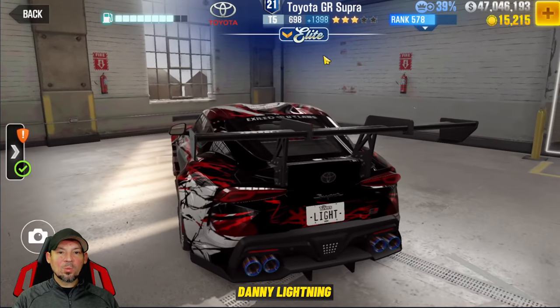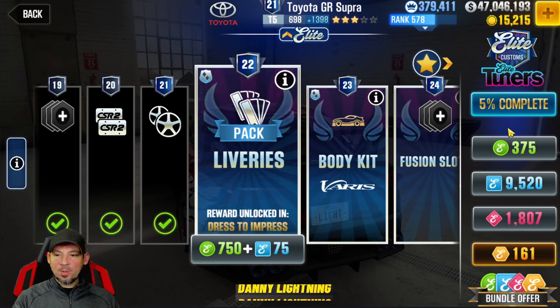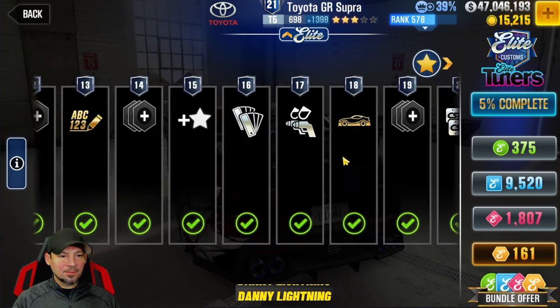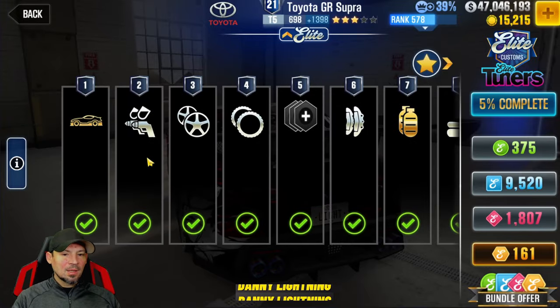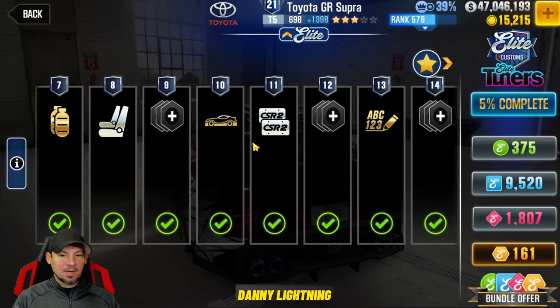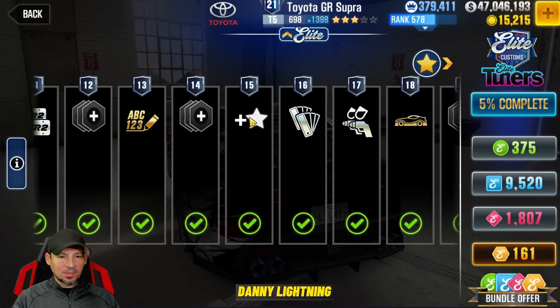When you click on Elite you've got green tokens, blue tokens, pink tokens, and gold tokens — this is what it requires to add more stars. As I do these upgrades by adding tokens and upgrading the level, once I hit level 15 that added three stars to my car — I went from zero stars to three stars when I hit level 15.